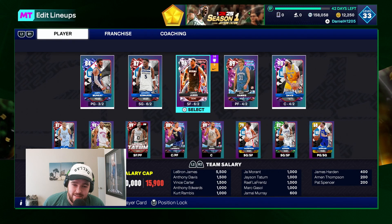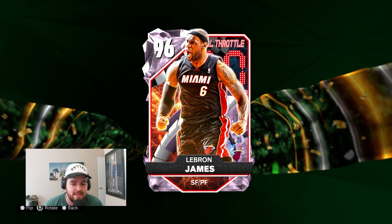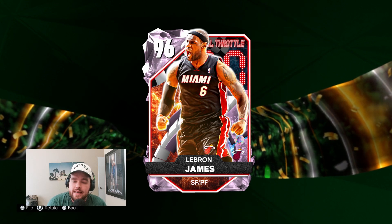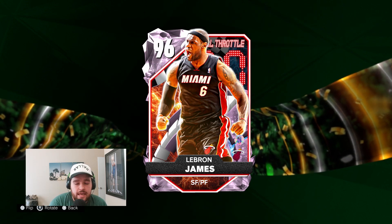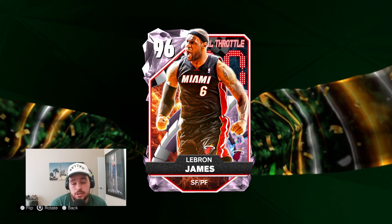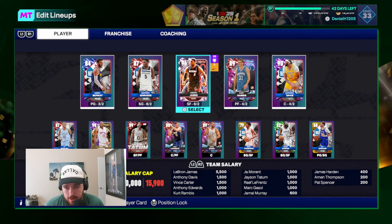Welcome back to another JC2K video. Today we're doing gameplay with Pink Diamond LeBron James, the most hyped card in NBA 2K25 My Team thus far this year. He is exceedingly rare, in packs only, auctionable, but there are not very many on the auction house and he is not cheap. My boy Daniel got super lucky and pulled Pink Diamond LeBron — the rest of his squad isn't anything crazy, so pulling LeBron was a nuts pull for him.